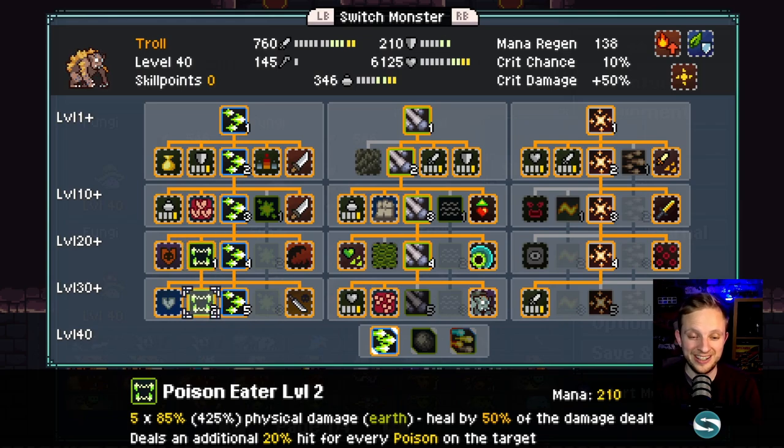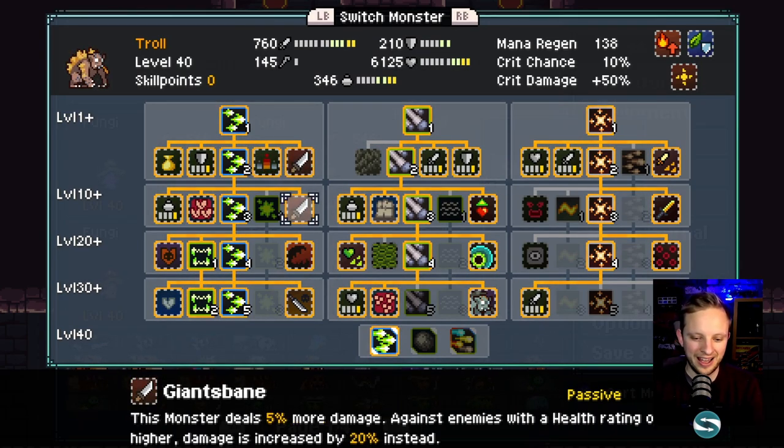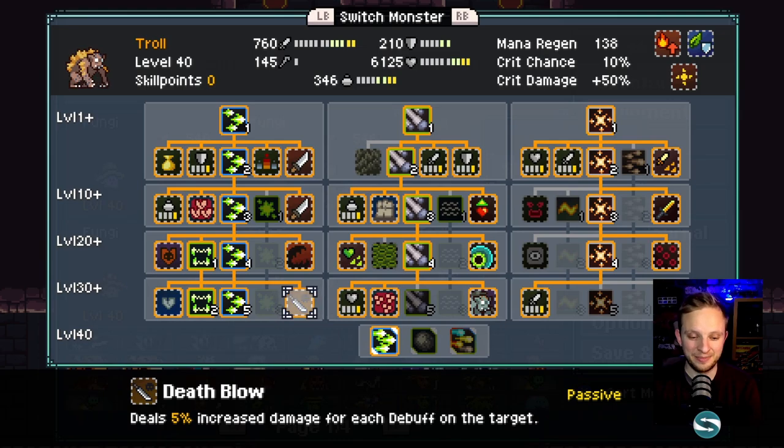These two Fungi set up the debuffs for our big damage dealer, the Troll. For the Troll, take the left-hand tree — the big one is Poison Eater at level two, which deals an additional 20 hit for every poison on the target. With up to nine stacks of poison that's an extra 180 damage on top of everything else — massive damage. We're not doing crits; poison is the damage source. Dominance again stacks damage from debuffs, two stacks of Giant's Bane increases monster damage, and Death Blow gives an extra 5% damage for each debuff on the target. We debuff enemies to death and then one-shot them.